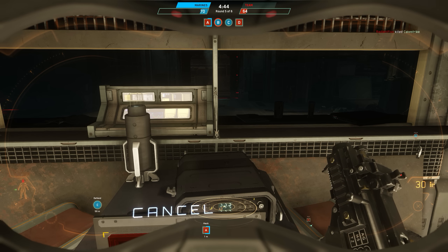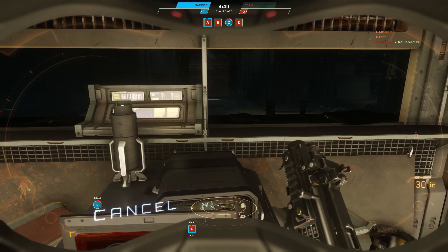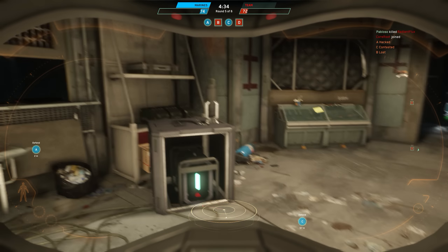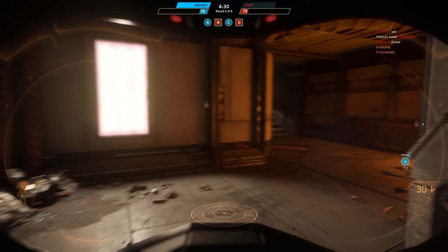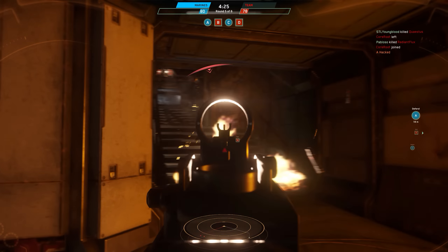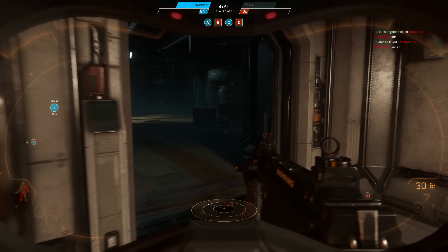As of release there are going to be two maps you can play on. You've got Damien Station, which is a brighter, more open map with better lighting. Then you've got Echo 11, which has cramped quarters, lots of hallways and choke points — it's kind of dark and dingy. They both have some verticality, but Damien seems more vertical while Echo is bigger and longer.